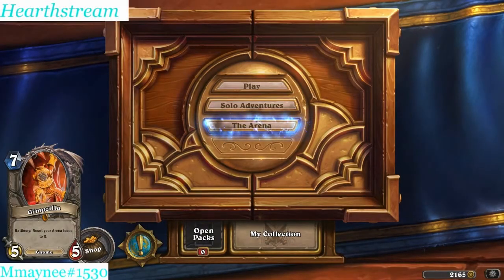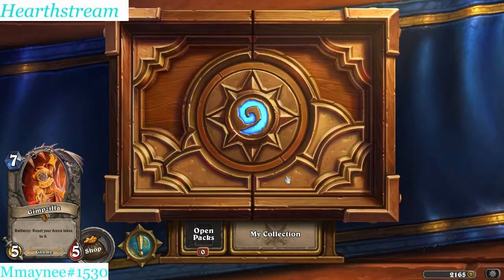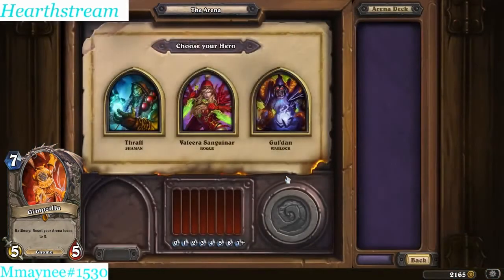Alright everybody, what is up? It is your boy Gimzilla coming at you with another Infinite Tuesday, the show where we run the arena, show you every draft I do, every pick I make, and a couple games as well, and hopefully give you a good idea of what you should be doing in arena, what's going to get you 7 plus wins, what's going to keep you getting free packs and free runs. So this week we have a special edition - it is the GVG Gnome Burst Goblin Arena Extravaganza, and they have given me a free arena run in anticipation of this great event.